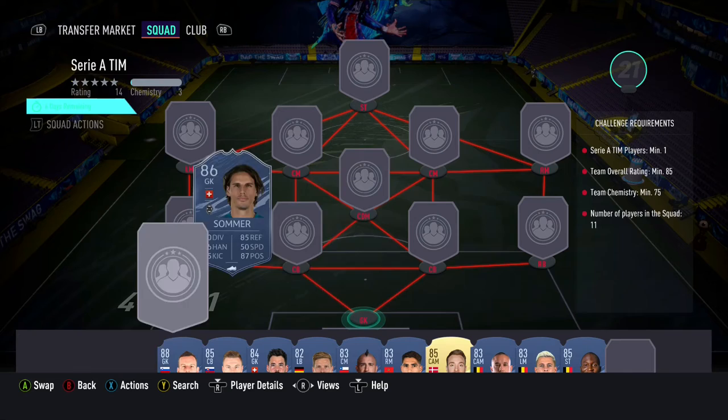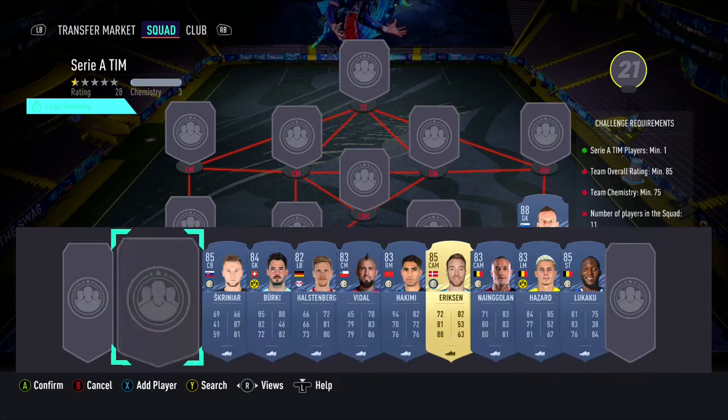The Serie A squad builder requires a minimum of 1 Serie A player, a team overall rating of 85, and a minimum chemistry of 75.